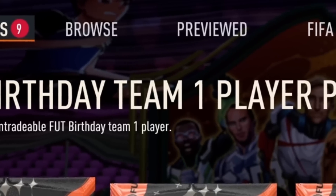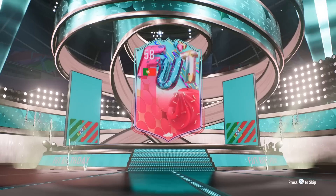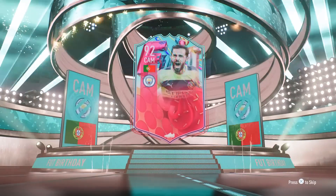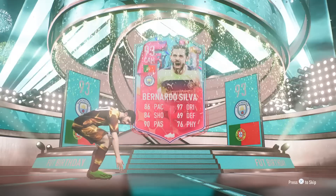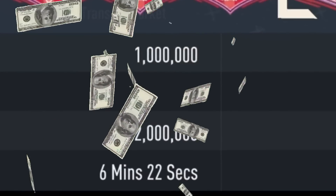Here's our guaranteed foot birthday player pack. Come on, bring a TA — Portuguese! No way, is that Felix? Renato Silva! That is absolutely world class and he's worth a million coins. Let's go, what a dub!